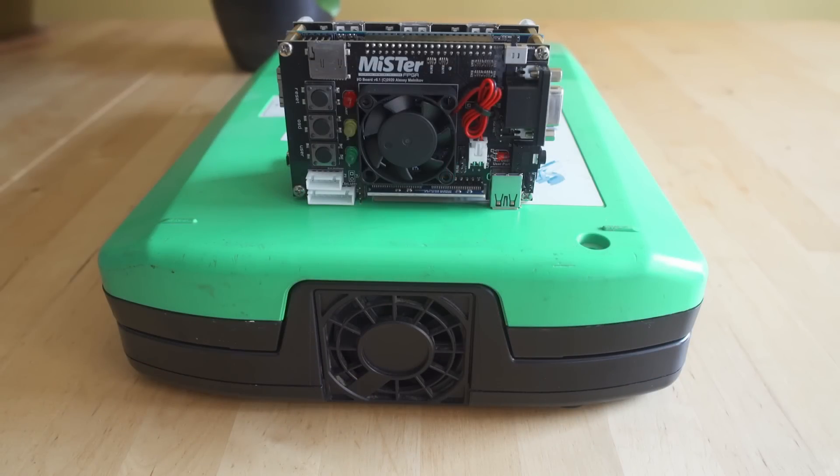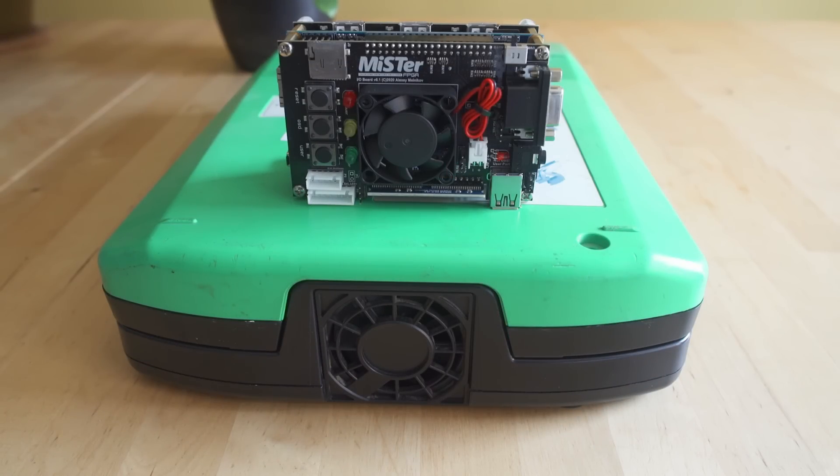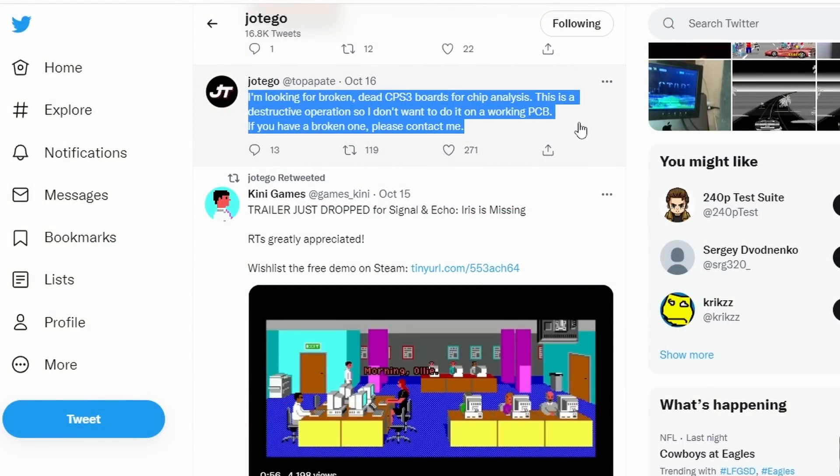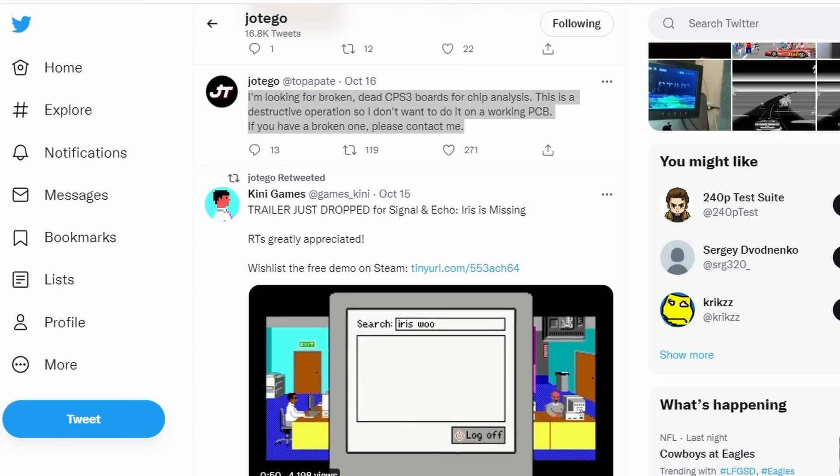Right off the top, if you've never seen this board before, this is a Capcom CPS2 — I did do a comparison video between MiSTer and original hardware for those cores. Those cores are made by Hotego and they're absolutely outstanding. He's now looking for broken or dead CPS3 boards — if you have one and don't need it, tweet him and he may be able to use it.